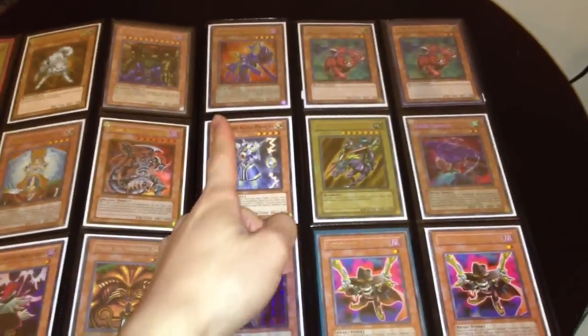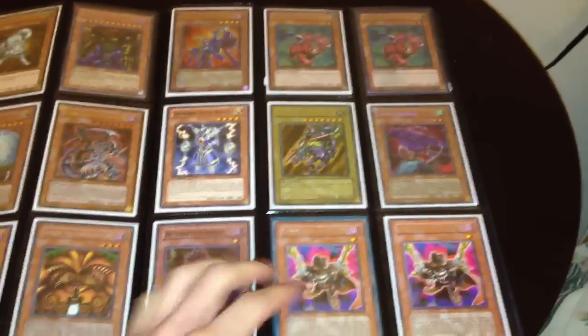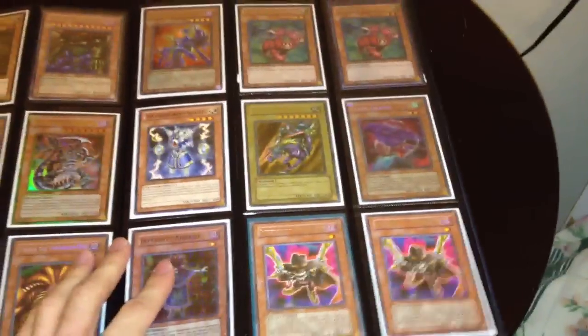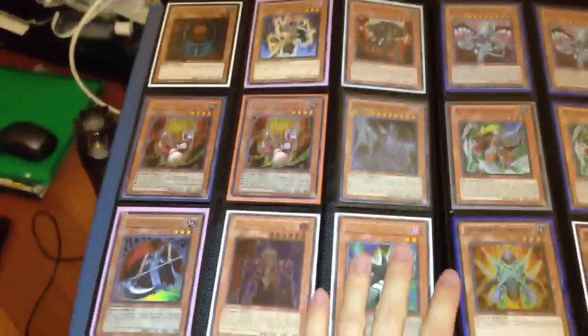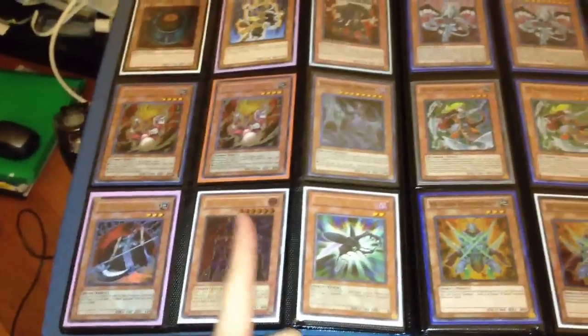Ultra Infernity Art Green. That's Common Ryo from Raw Yellow. First Ed Guy Fierce Knight, LOB. First Ed Yadigarasu from Legacy of Darkness. Gold Morphing Jar. Secret, Ultra, Ulti.